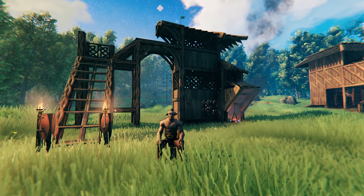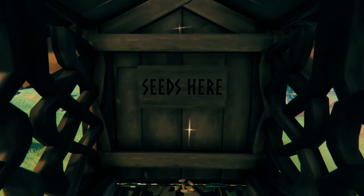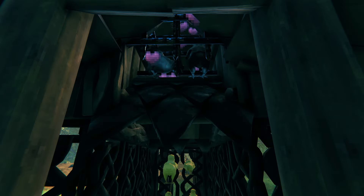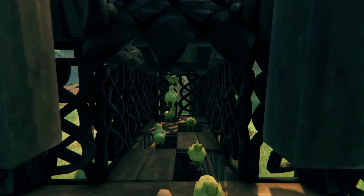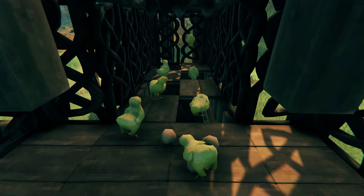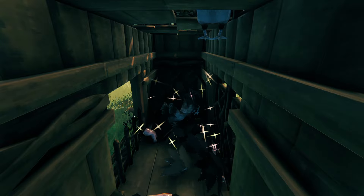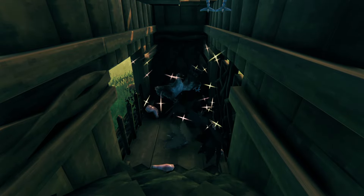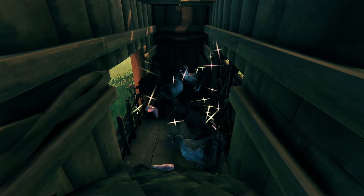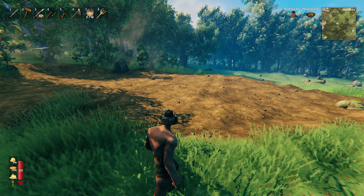Once it reaches this point, the chicken mob cap is freed up and the cycle continues. At the very top is where we have our seeds and our breeding pair of chickens. Below, on the floor below, our eggs accumulate and are hatched. Chicks spend their lives there until they reach adulthood, turn into hens, and then drop through to the final floor where they are culled and the drops accumulate over time.